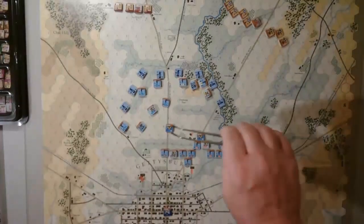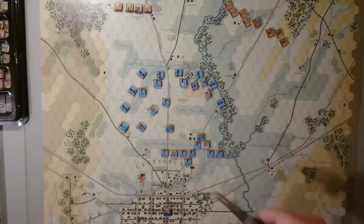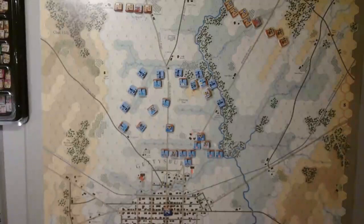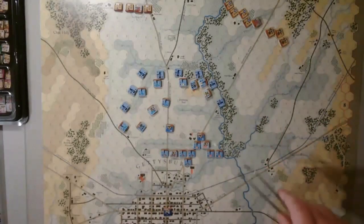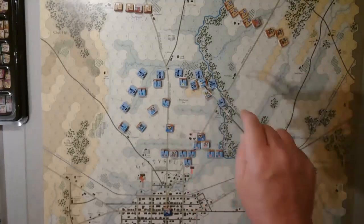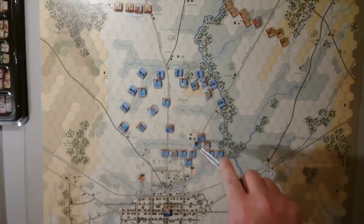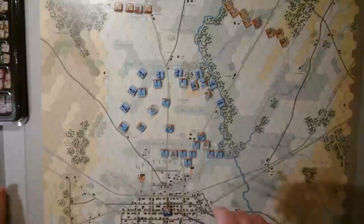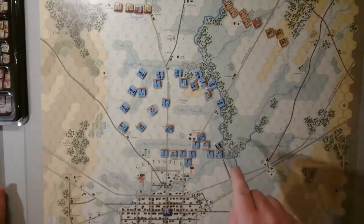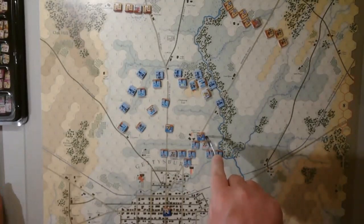Barlow's units did deploy to cover the flank — that was his job over here. But they really probably had the worst possible situation, because you had some of the smallest units covering the flank, with this big spear point of Early's division coming right down upon him. They fought fairly well under the pressure and numbers that were there, having their flank turned. I want to try to recreate this to kind of see what it's like and how this fits in here.